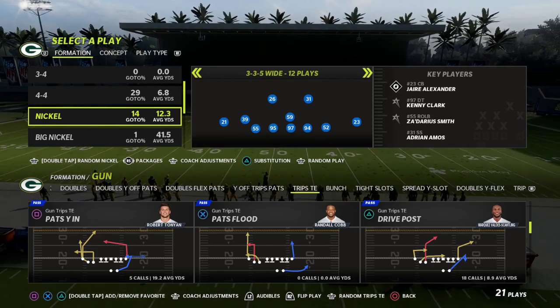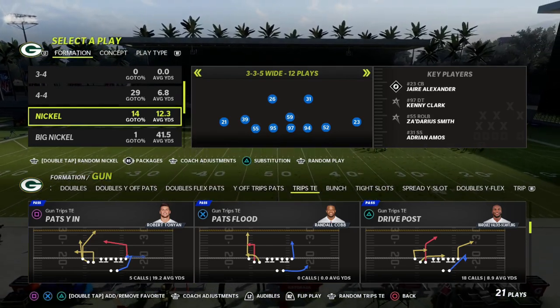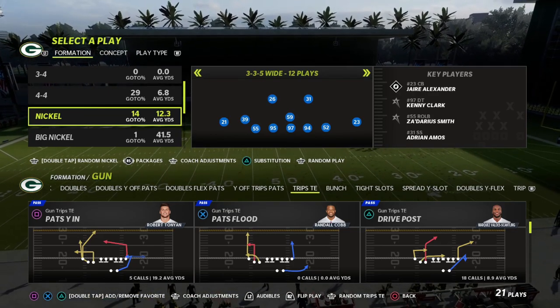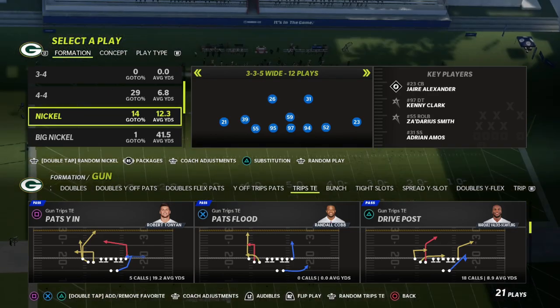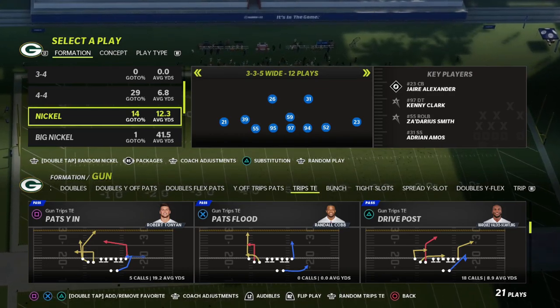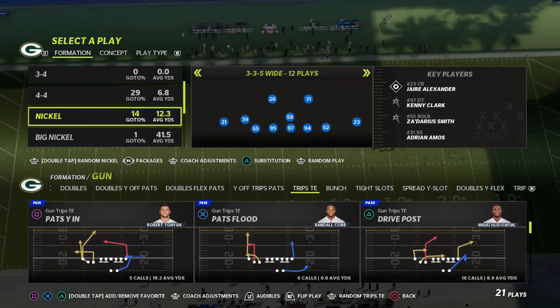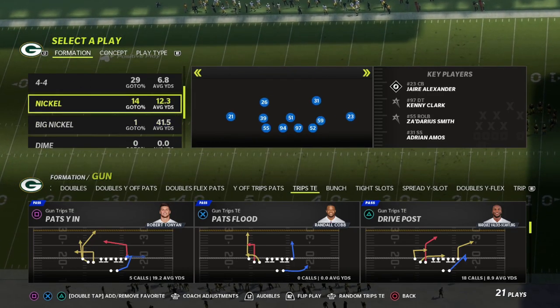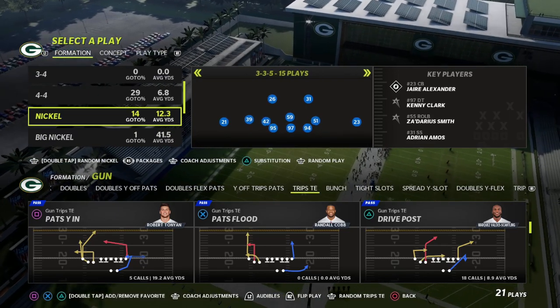If you want to learn my full Trips Tight End offensive ebook, you can join my Patreon — it has the full ebook and will teach you all the ins and outs of one of the best offenses in Madden for the better part of the last five to six years. That being said, let's jump into the video and talk about this play, Drive Post, and what makes a great Madden play.